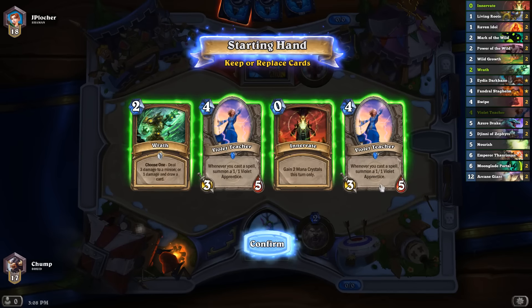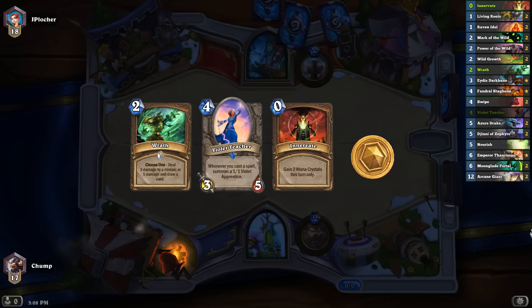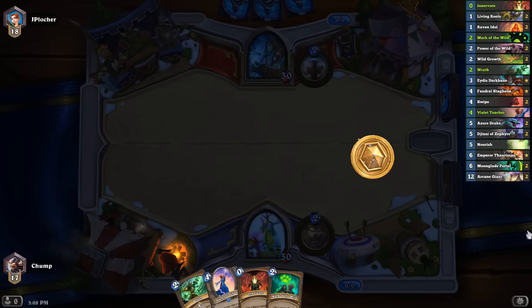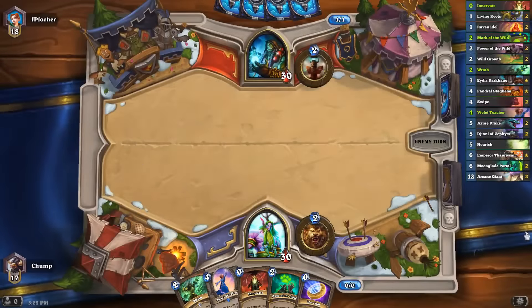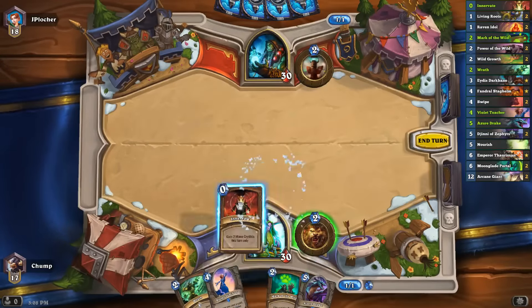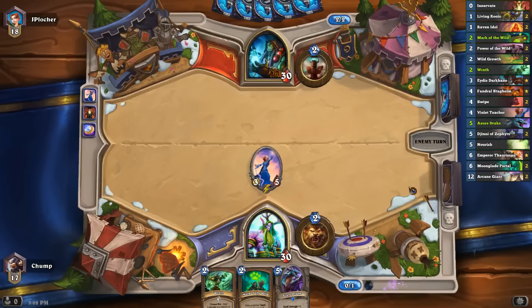Coin Innervate Violet Teacher is pretty strong. I could also go Innervate Teacher into Coin Teacher, but I think Coin Innervate Teacher into Wrath is a lot better. I'll toss back the other Teacher, maybe I get another spell. If he plays something I can Wrath it. If he doesn't, I can Mark of the Wild my guy — or if it's Totem Golem, maybe I just Mark of the Wild my guy anyway.